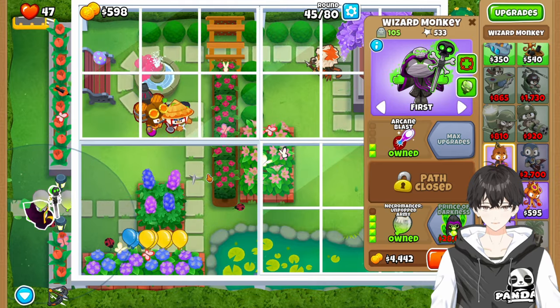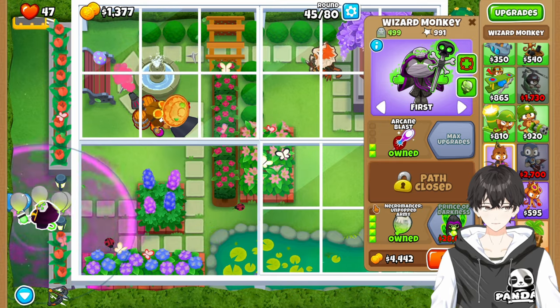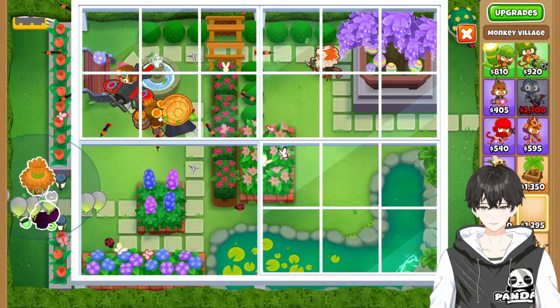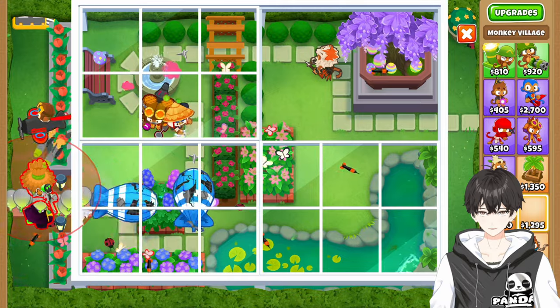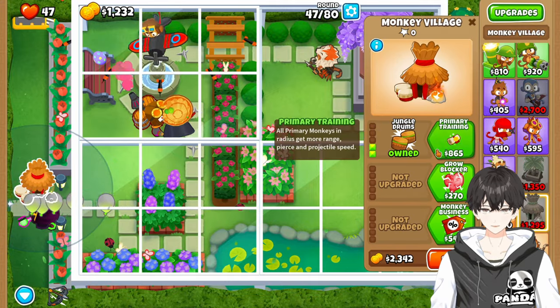Almost there — buy that upgrade now. And then from here we can place down our Monkey Village. Going down until red, to the right until red, down to the right. Make sure you really take your time with this Monkey Village. There we go — we're going to get the bigger radius and the Jungle Drums.